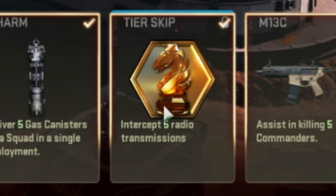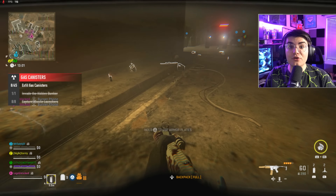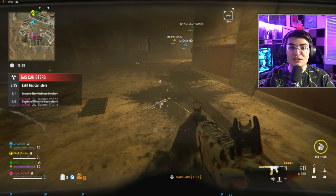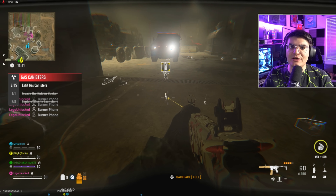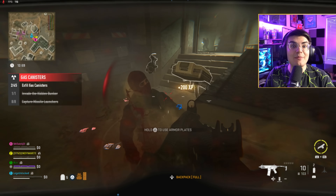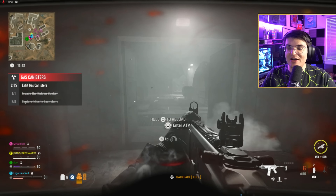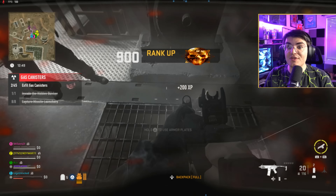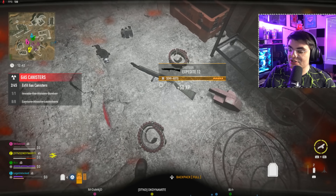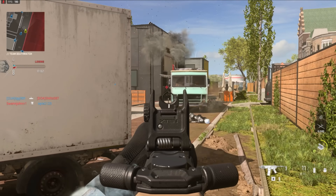For the next challenge you'll get a battle pass tier skip, and this seems to be the most confusing challenge. It reads 'intercept five radio transmissions.' Once you're in the underground bunker, when you kill enemies look on the ground for burner phones — you just want to find five of these. Once one is found, everyone in your squad can pick it up. It won't disappear when you pick it up, but you can only pick it up once. You can ping it so everyone in your squad can grab it. There are a lot of bots underground, and I found three in a small radius, so you should be able to finish this in one game.